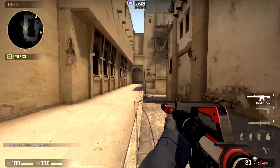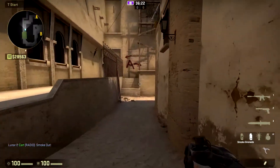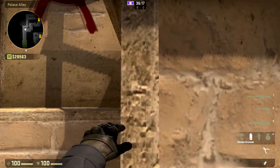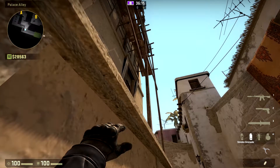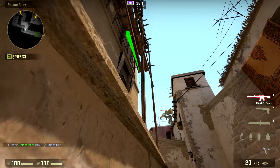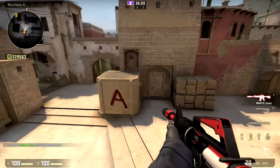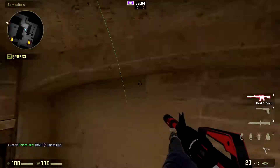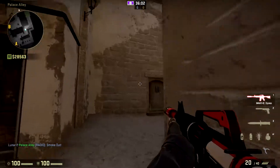Now we're gonna move on to A site and we're gonna start off with the stairs smoke. It's one of the easiest smokes. You'll jump on this ledge here, aim your smoke in between the building and the wood pillar right there, and throw your smoke. It'll land on tetris, bounces to stairs perfectly every single time, and smokes off stairs.